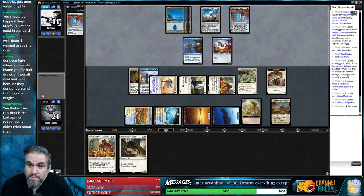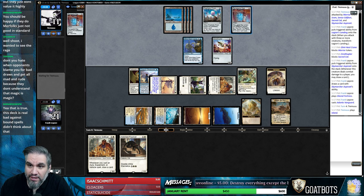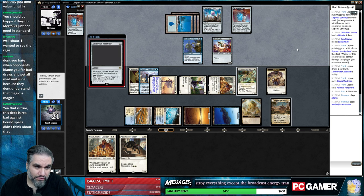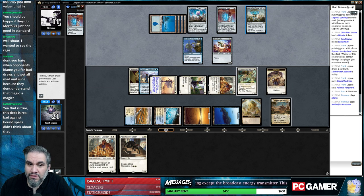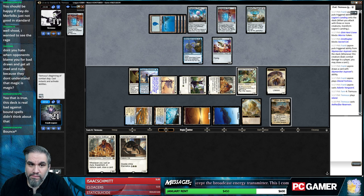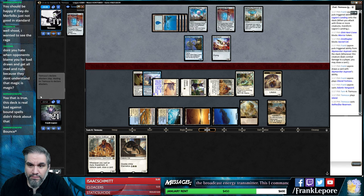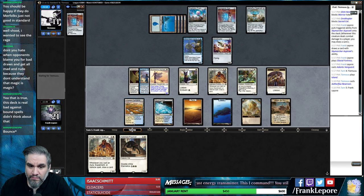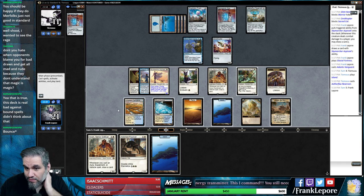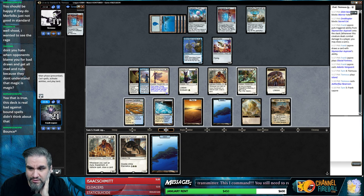Just in time for Renegade Map to search out of planes, Prophetic Prism to give you another white, and Fumigate our board. Things are going to get broken. That's not great for us. Why would you do this to us?